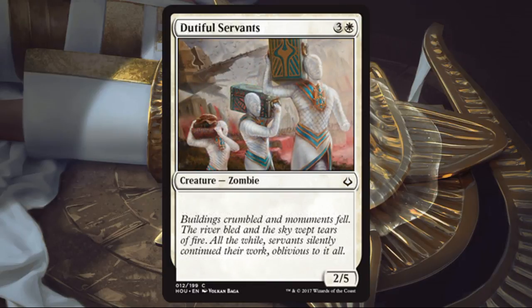Dutiful Servants. This card is really cool because it's an art swipe from Those Who Serve from Amonkhet — the zombies are still going about their business while the world falls apart around them, and I just love the flavor. It has one more point of toughness than Those Who Serve. It doesn't always make your cut, but if you're trying to slow down the game or you're up against an aggro deck and want to sideboard it in, it definitely has its role.